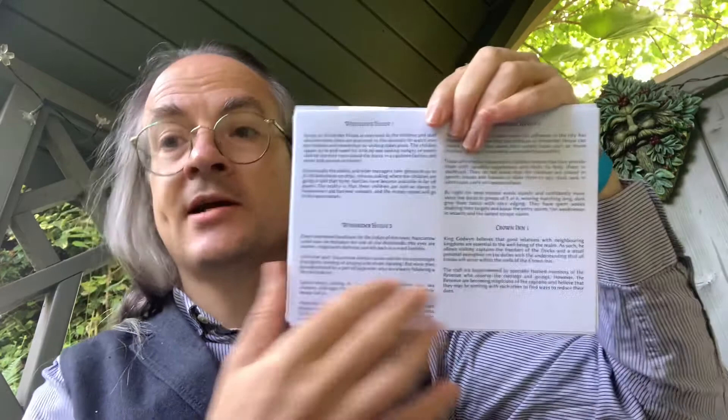Let's see what's in here. There's a map of the docks, and then there are prompts, clues, and things that work with the setting and change over time. You have Windrider House Two, Windrider House Three — events and changes essentially as you go along. This is a legacy setting, which I should explain.